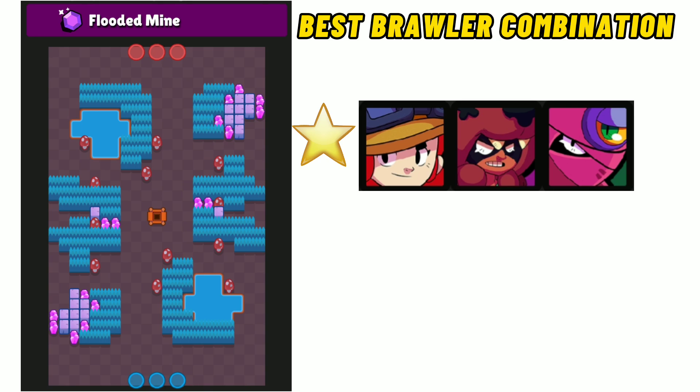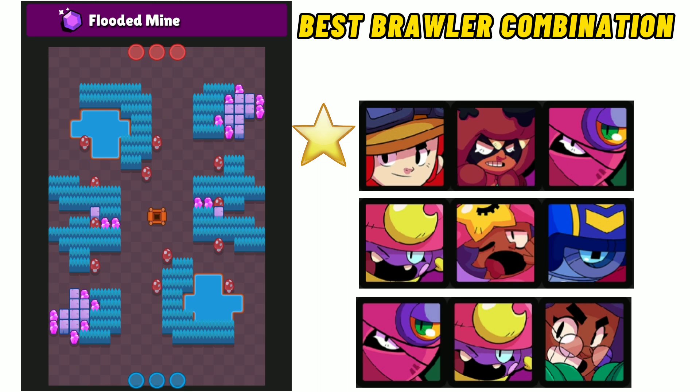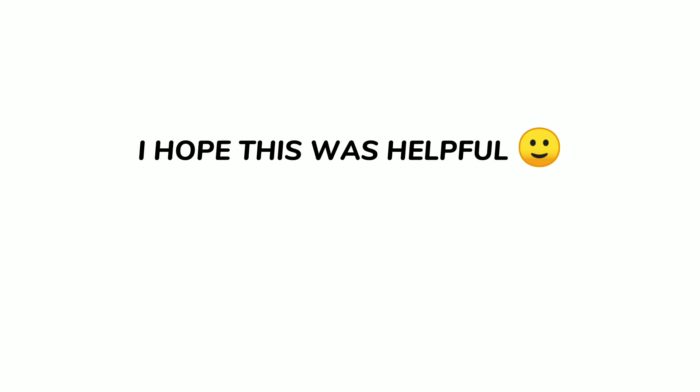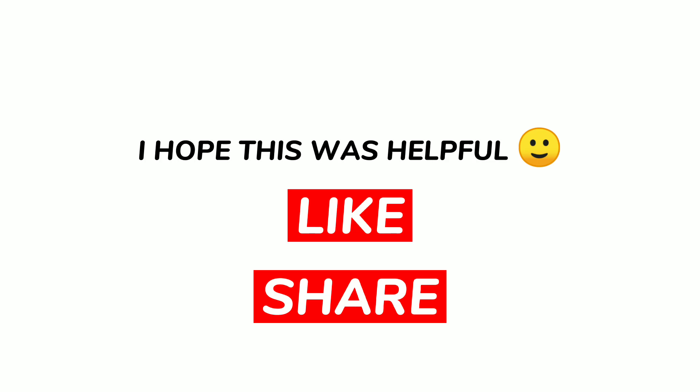The third and final stage is Gem Grab. The best brawler combinations — absolutely use Tara in this map. The tip here is to use these bushes to your advantage and control the mid. I hope this was helpful — like and share this guide with your friends. Good luck!